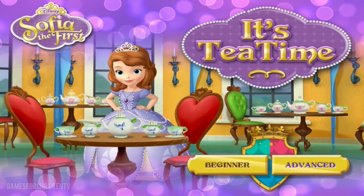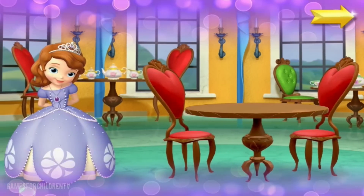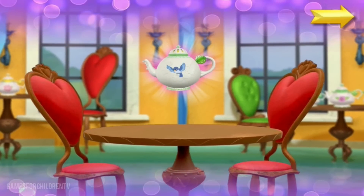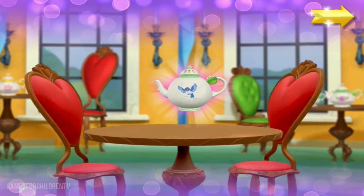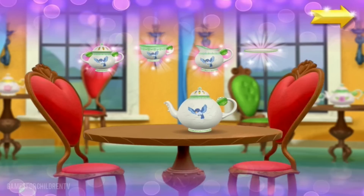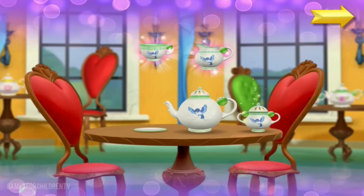Advanced. Welcome to the Royal Prep Tea Room. Sophia is about to serve tea to her friends with an enchanted tea set that floats in the air. Before the tea party can begin, Sophia must find all the pieces of a tea set. Once we have a set, Sophia will be ready for her party.